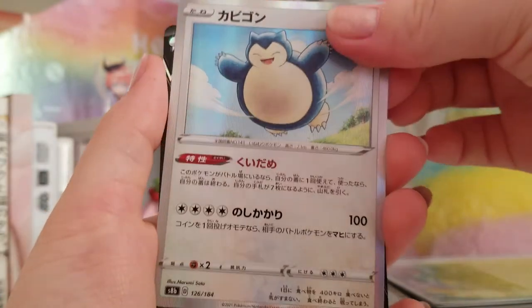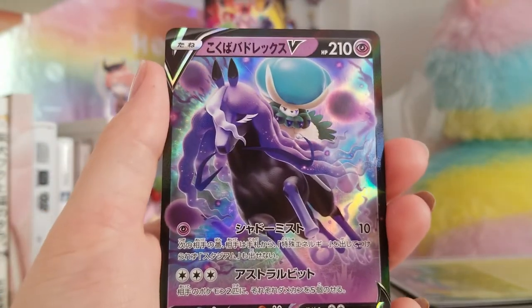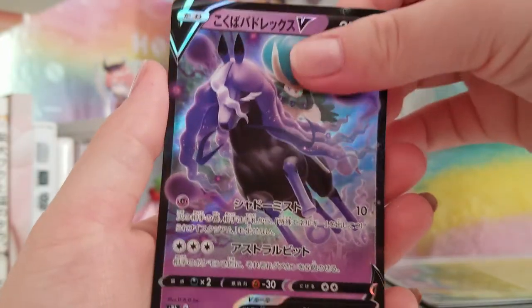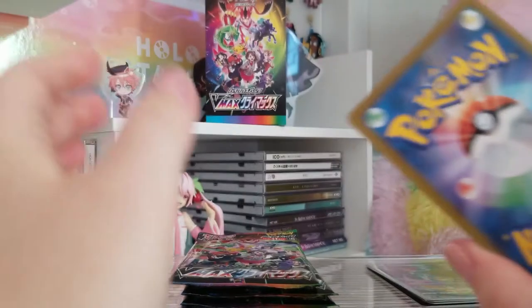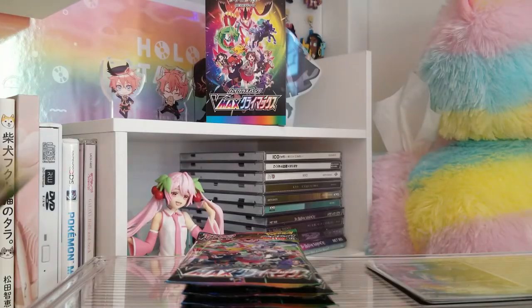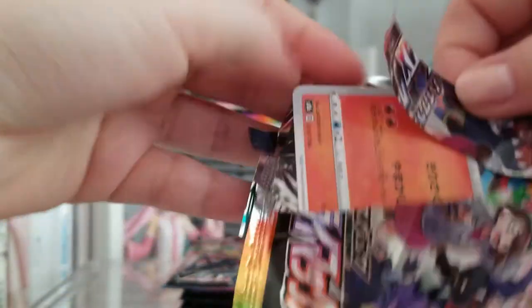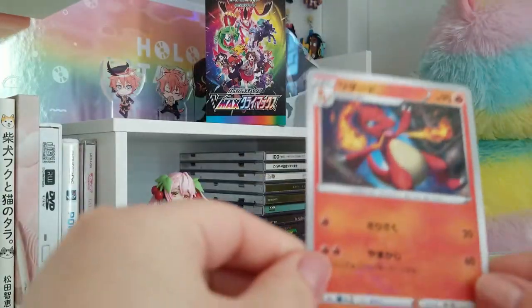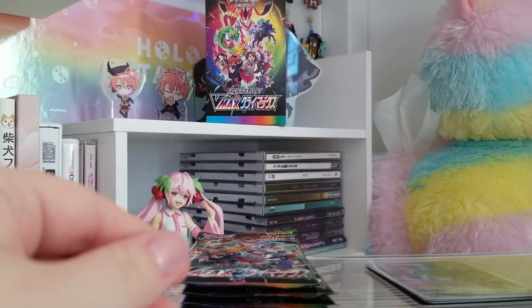Yukihami. Capture Energy, Melon — why is her name Melon? Capacious Bucket, very good. Boss's Orders, also good — those Banchees. And then we got Snorlax — Kabigon. Very cute. We have a Shadow Rider V which is very nice.